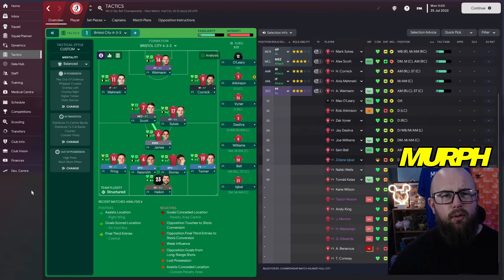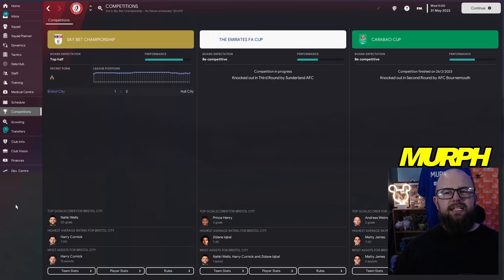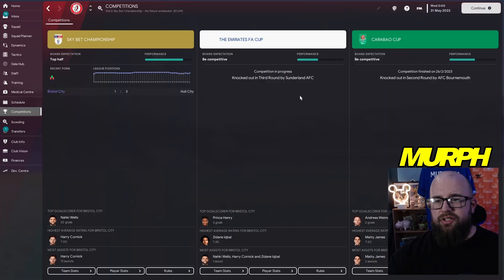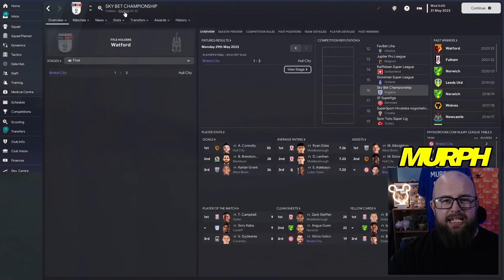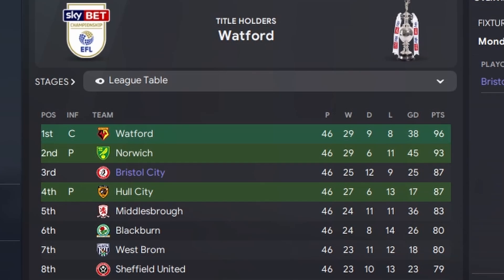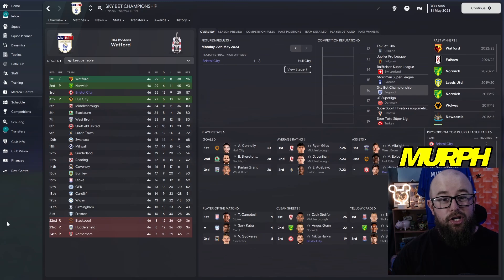So you've seen the tactic, the squad, and who we've brought in. Let's simulate the end of season one. Season one's done — we got to the playoff final, losing 3-1 to Hull City, failing to get promotion from the Sky Bet Championship. FA Cup we lost to Sunderland, and we lost to Bournemouth in the Carabao Cup. In the league we came third, narrowly missing out on automatic promotion with Norwich taking second.